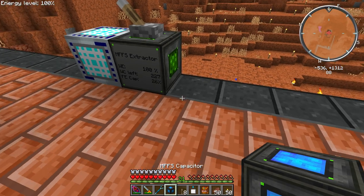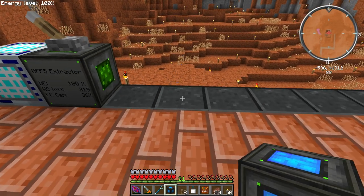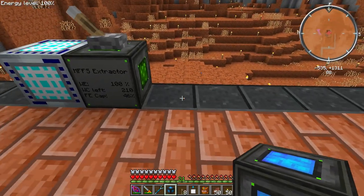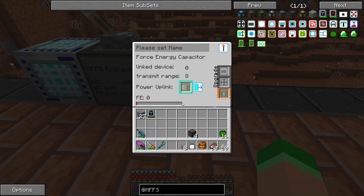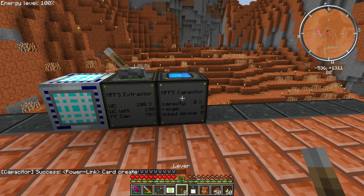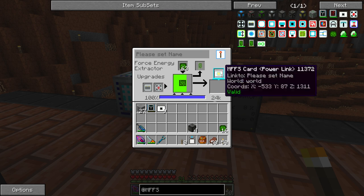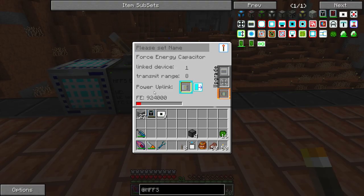Let's get our next machine. You don't have to set them right next to each other — we could space it out. The OmniWrench did work on it, interesting. It can be up to a range of eight away, and you can do different upgrades to change it. Let's grab some ID cards — that's what this thing uses. You're going to right-click it on the capacitor — the flux capacitor — then stick it in there. It went from device zero to one device linked. Now it is starting to get energy.